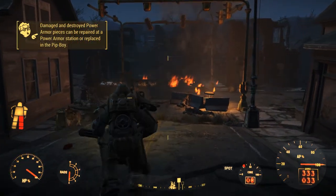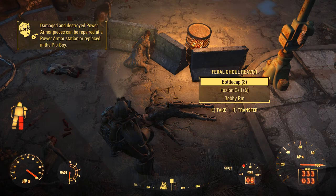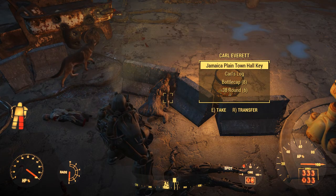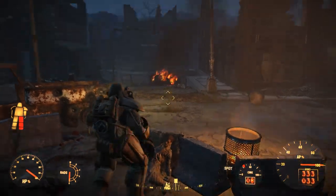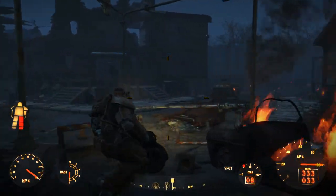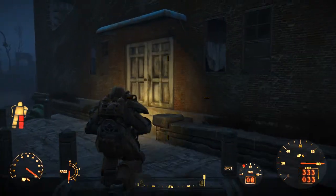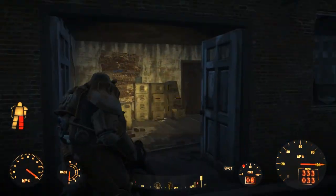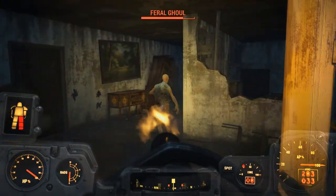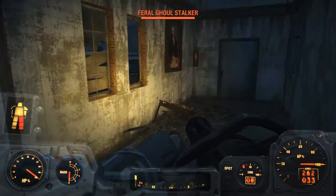We got some ghouls flying all over the place. Coffee cup, bottle caps, fusion cell — we'll take the bobby pin. Oh, here's the Jamaica Plain Town Hall key. I think this is the building we're supposed to go in. We got some more ghouls outside, so we gotta save our ammo.